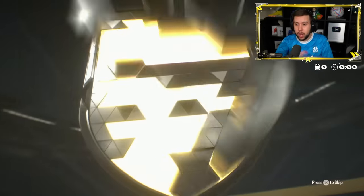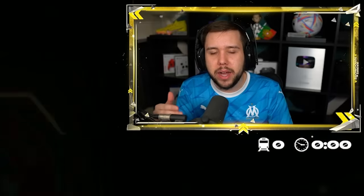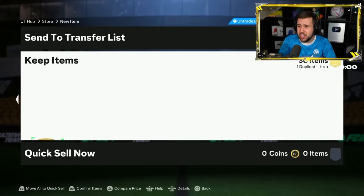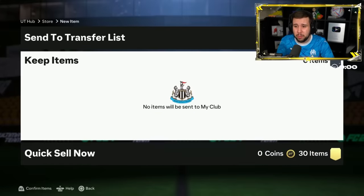Half-time elite pack with 600,000 coins. Here we go - no icon, no special card, no informed card to start it. Keep in mind there could be a promo card behind. He skips the walkout animation. Locatelli, Isco, and once again this 600k pack is disappointing.